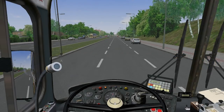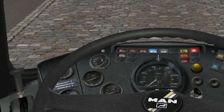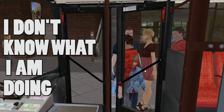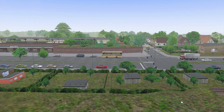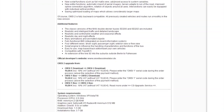The buses in OMSI 2 are simulated to an absurd level of detail. Take a look at the number of buttons on this dashboard — and yes, all those buttons do something. In fact, you're going to need a PhD to understand how to open the front doors. After jumping into this game and almost dying of old age trying to work out how to get the bus moving, I had to give in and download the PDF game manual.